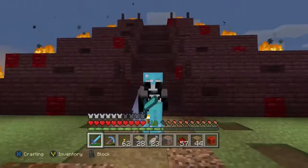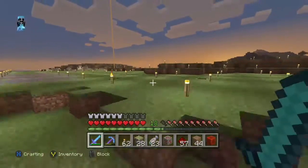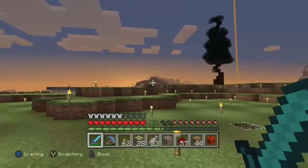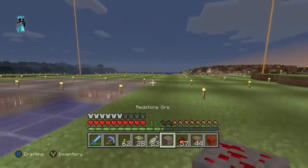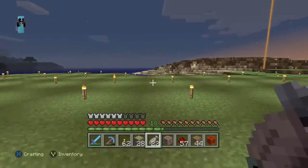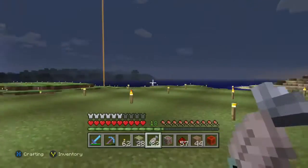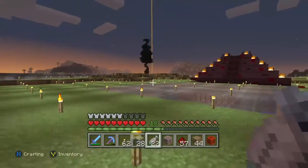What's up guys and welcome back to another Minecraft video. Today we're going to do a little redstone — we're going to be working with block update detectors, and we're going to use a piece of redstone ore as a button. It's something different; I haven't seen too many people use this. It's a pretty neat little mechanic.